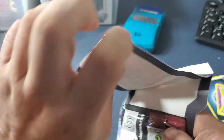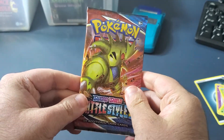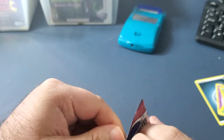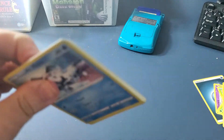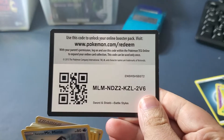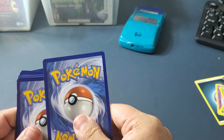I'm very very excited. So we have a Tyranitar for the cover. Here's the code card — let me know if you want the code card. One, two, three, four.